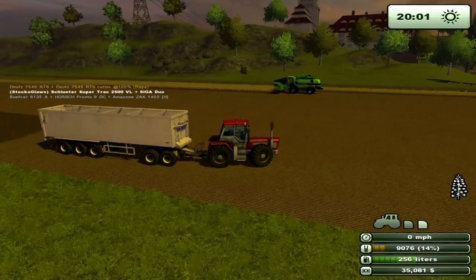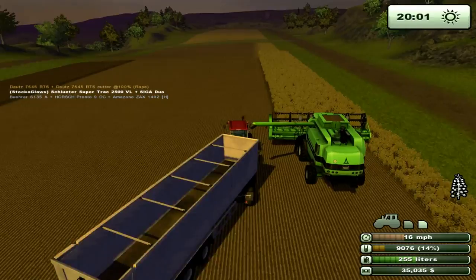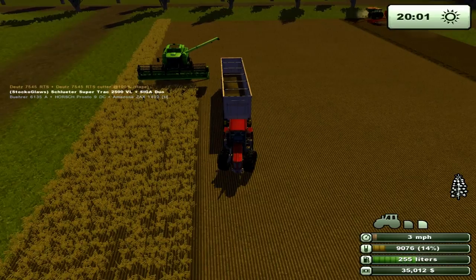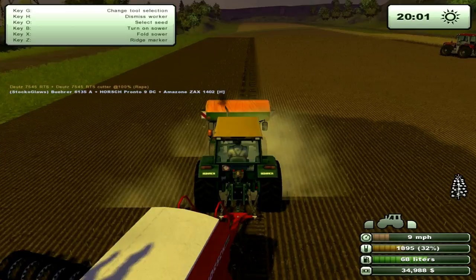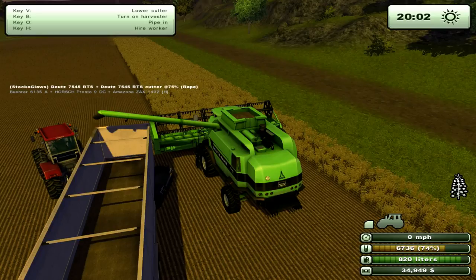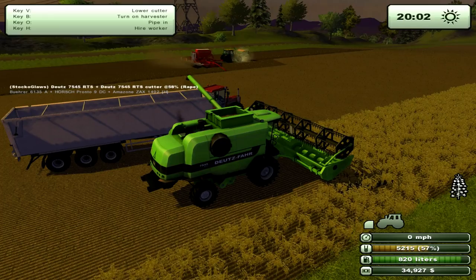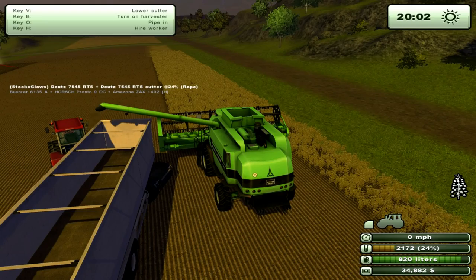Hang on, I'll just move this quickly otherwise Zachary's going to go right in the back of him. There we go, it's unloading. It's impossible to reverse with this double duro thingy. But look at that - it's brilliant, I'm so pleased with myself. And as you can see with the inspector mod, you can see the percentage going down as we unload the harvester into the trailer.